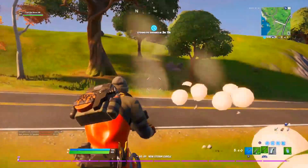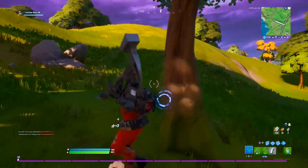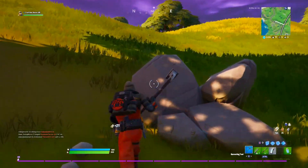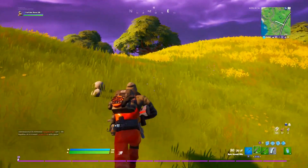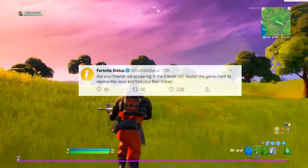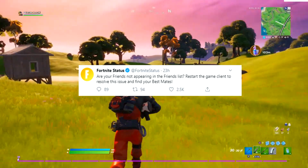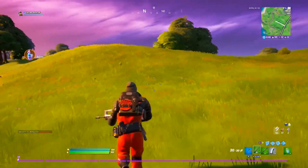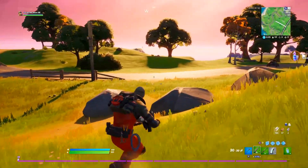Now for some known issues. From Fortnite's Status Twitter page: if your friends are not appearing in the friends list, restart the game client to resolve the issue. So if you can't find your friends in-game, just restart and that should fix it.